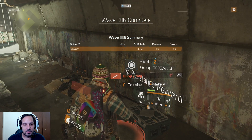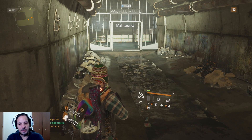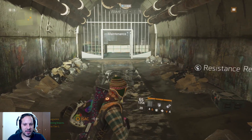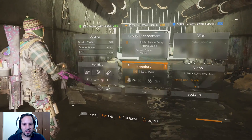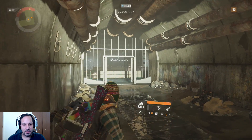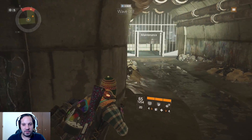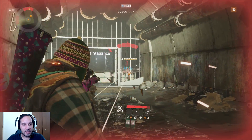You can also get exotics from this chest. Before wave 7 starts, I switch from the healing box to mobile cover to make sure I have it for wave 8. Stay right around this location — don't get too far out or mobs will start spawning or teleporting behind you.